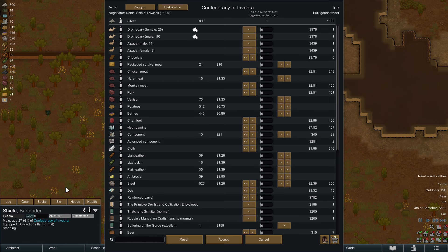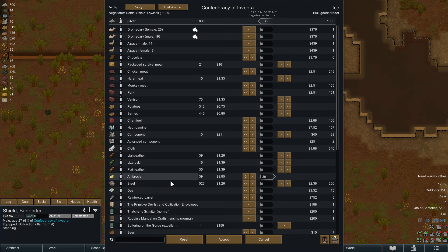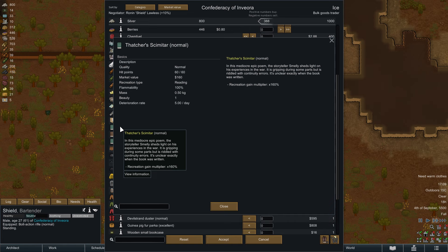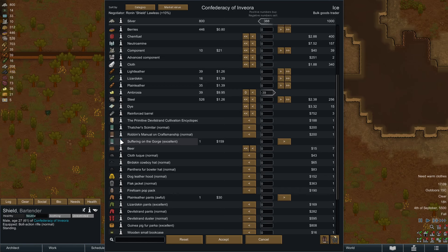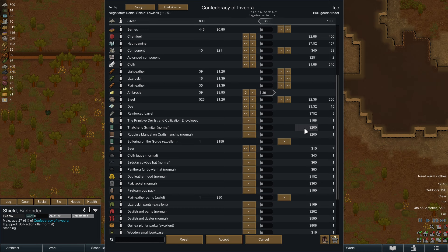First off, we can sell off some of our goods. We've earned ourselves some ambrosia, which can be used as a soft drug or as a trading good — we're doing the latter here. We also have the ability to buy books. Every book has a different effect, and they offer various bonuses, so check them out. You can't make them yourself. They are quite costly.